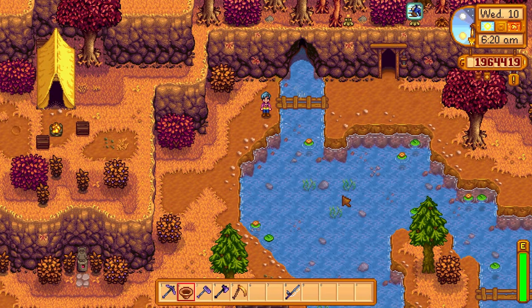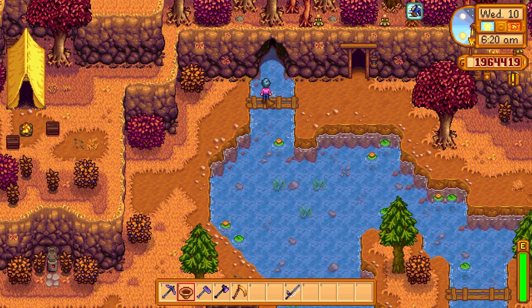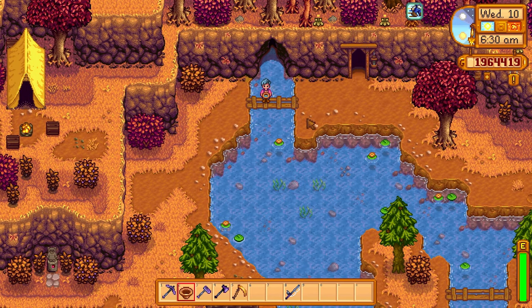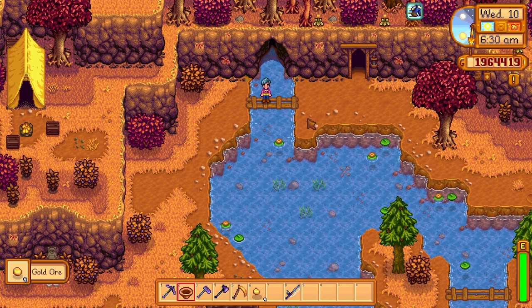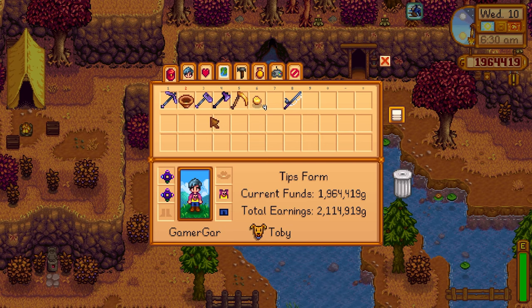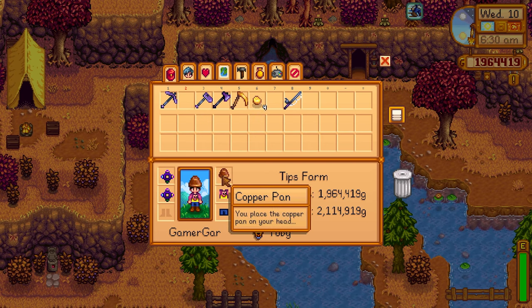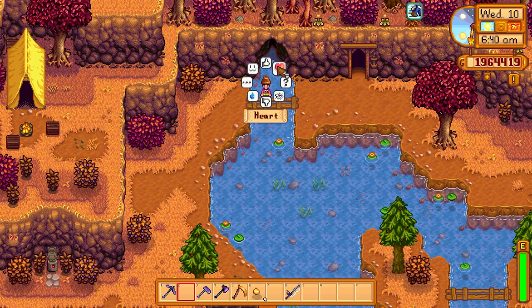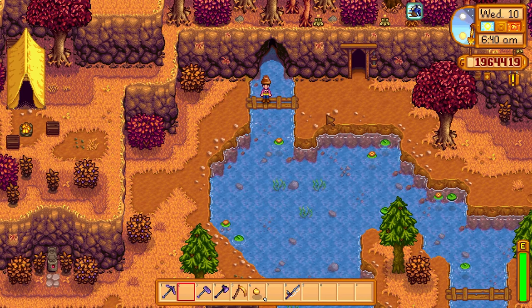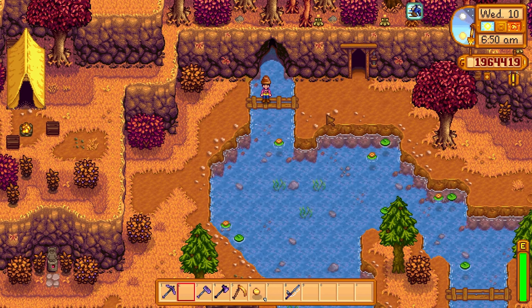Next up, here's a great tip for the copper pan. Once you complete all the fish tank bundles, the boulder to the left of the mines will open up and Willy will give you a copper pan to use for panning around Stardew Valley. Did you know you can put the copper pan on your head and use it as a helmet? This is a magnificent way to save an inventory slot, and at the same time you'll always have it with you if you come across a panning point.